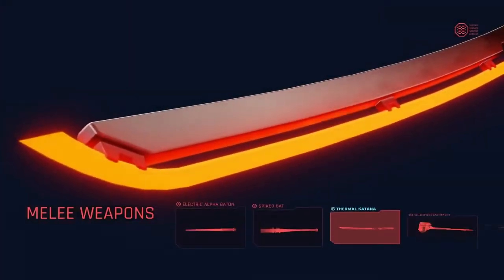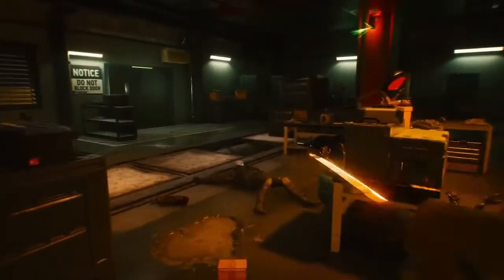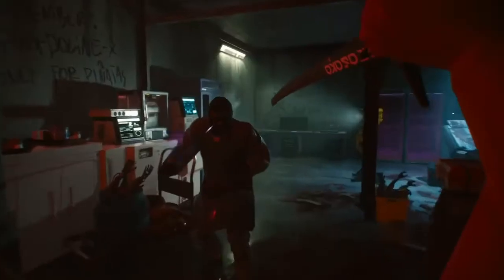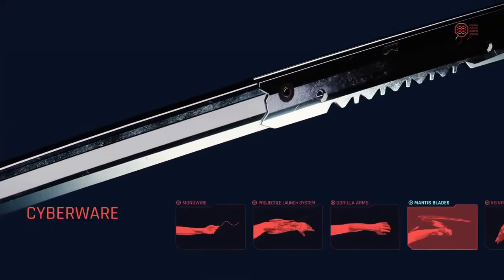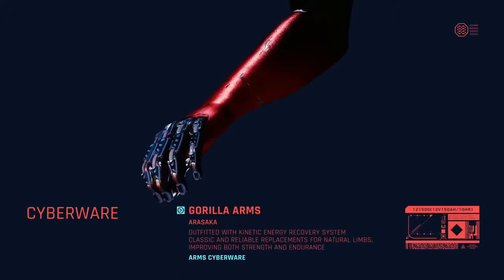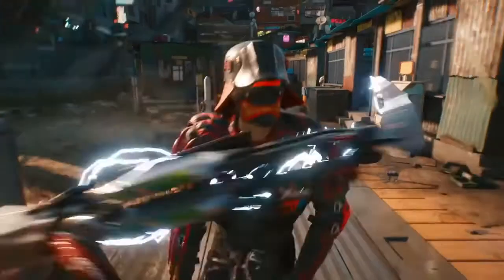Let's not forget about the melee weapons. Just look at that thermal katana — it looks amazing. This will probably be the best weapon of choice if you are going for a stealthy walkthrough. And finally the cyberware. These weapons will be a part of you, like a cyborg. With the gorilla arms you will be very powerful, and just like the thermal katana, the mantis blades will also be very fast.